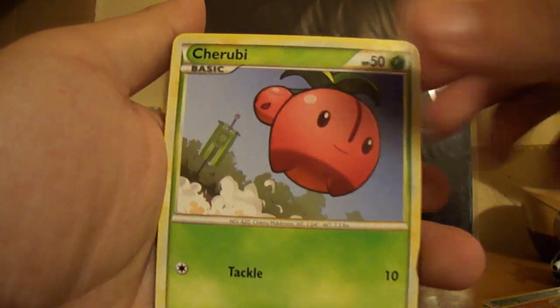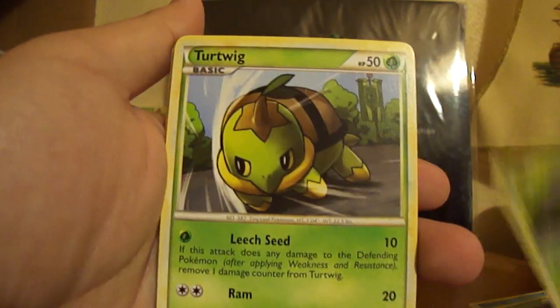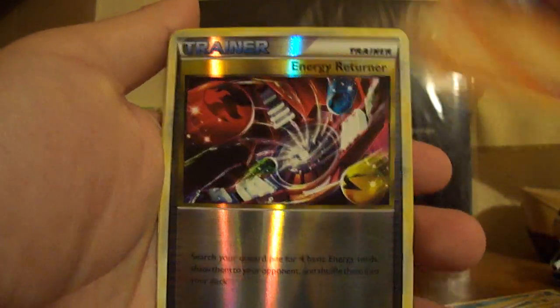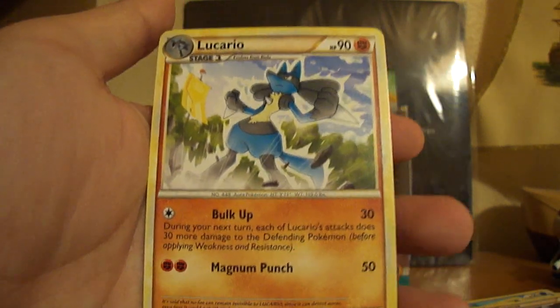Poliwag, Vulpix, Cherubi, Tropius, Turtwig, Cheerleaders Cheer, Minon, Pupitar, Energy Return Reverse, and another Lucario.